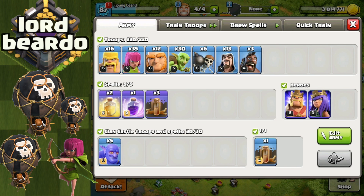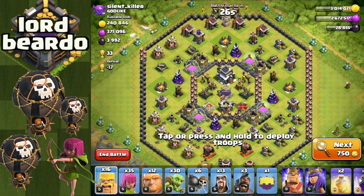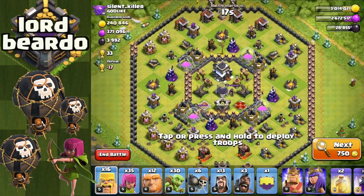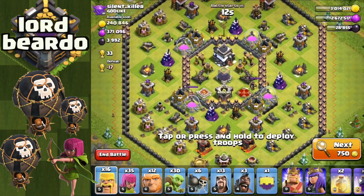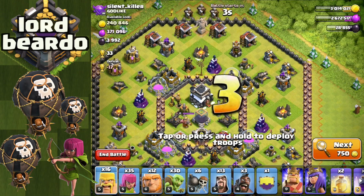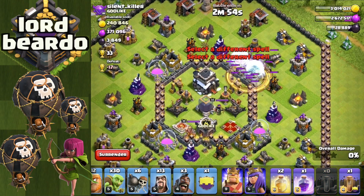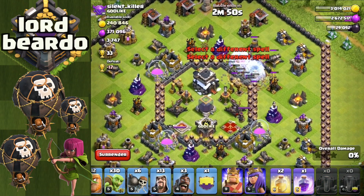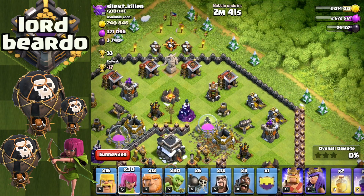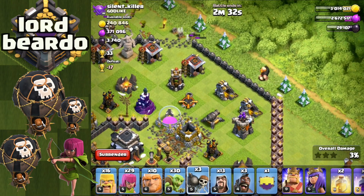Now let's get into using the quake spells. The quake spells give you the ability to access any part of the base that you quake, as long as your troops go through the hole. The jump spell actually draws your troops in a little bit - it's not totally effective but it definitely draws them in. Both of these spells have their place. Actually, basically everything in this game has its place - I can't think of any troop other than the witch who's pretty much obsolete right now.